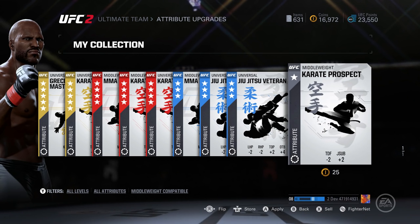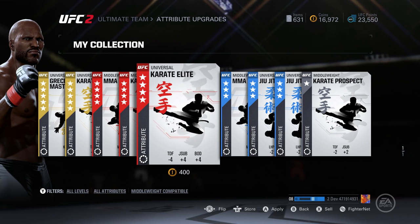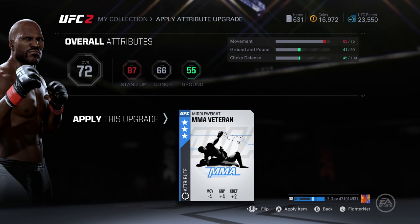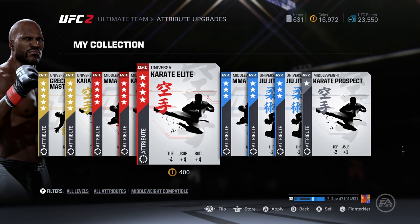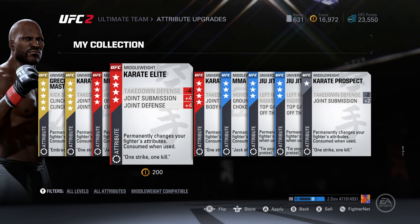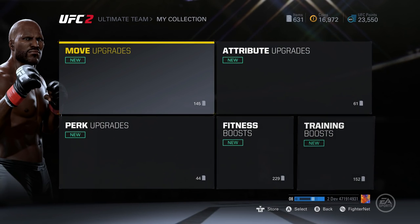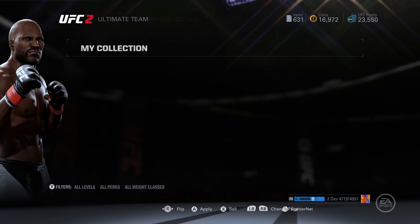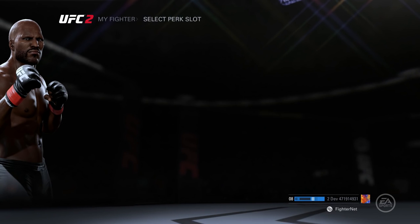Before I get out of here, I want to let you guys know that when upgrading striking attributes, I've had this problem — I do get a big drop in things I may need defensively. So if I want better movement or better striking speed, I take a hit in takedown defense, clinch defense, or submissions. I tend not to let the fight get to the ground, but if it does happen, your boy will get submitted and it will look ugly. This is IKC signing out — I'll holler at you guys in the next one.